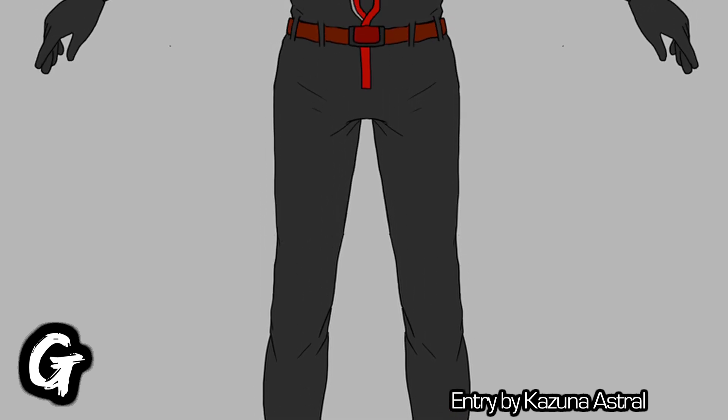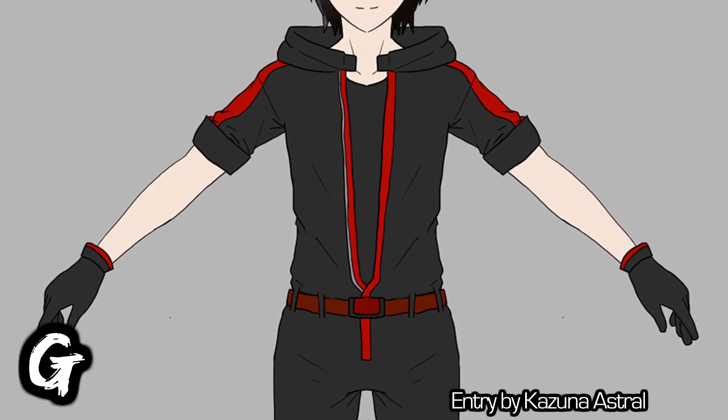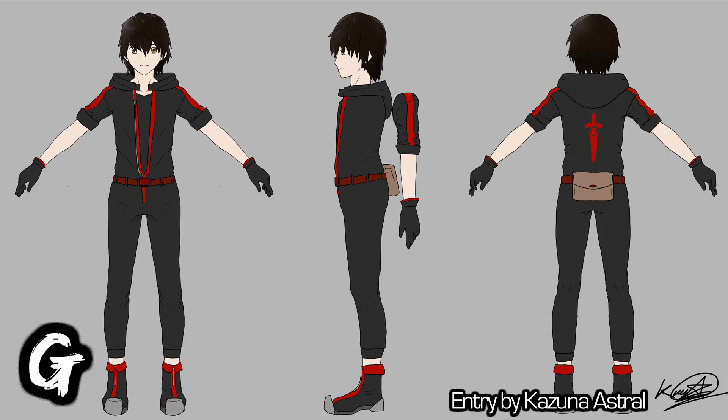Kazuna Astral also designed Entry G, offering a jumpsuit rather than the more common vest. I like how form-fitting it is. As a slight disclaimer, depending on the limitations within VRoid, certain accessories like the pack at my waist may not be possible. I'll have to consult the modeler regarding those specifics. So please also consider a version without the pack, just in case.